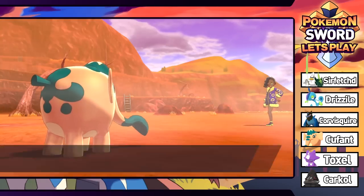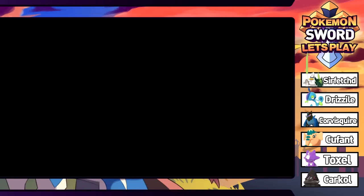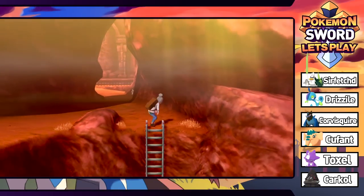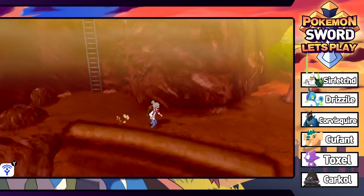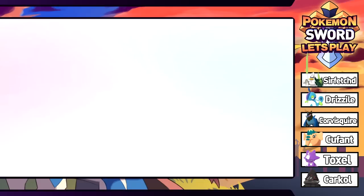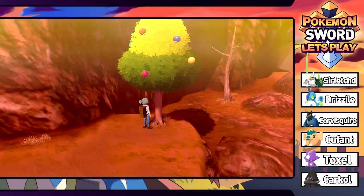Is it supposed to be Cute Elephant? Is that why it's called that? Either way I freaking love this thing. We're going to head down to get that TM we saw - even though it's probably going to be something dumb, we'll take it anyway. There's also a trainer there. We've got a berry tree here - we're going to shake it a couple times to grab some berries. Not going to get too greedy because I don't want to battle one of those fat squirrels.